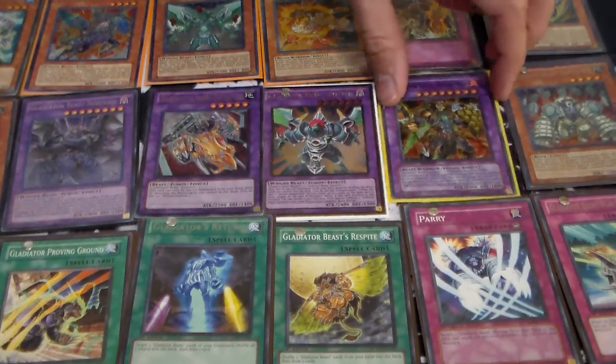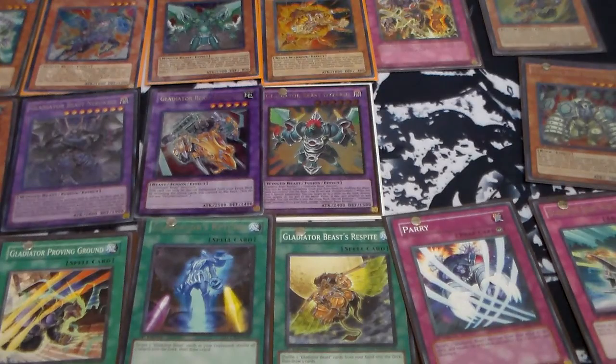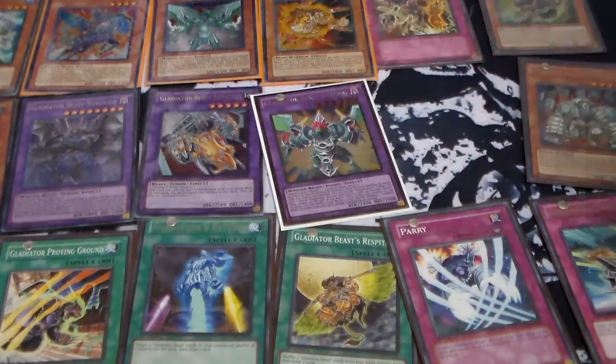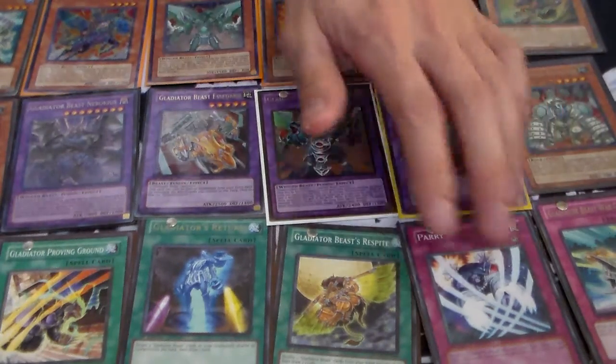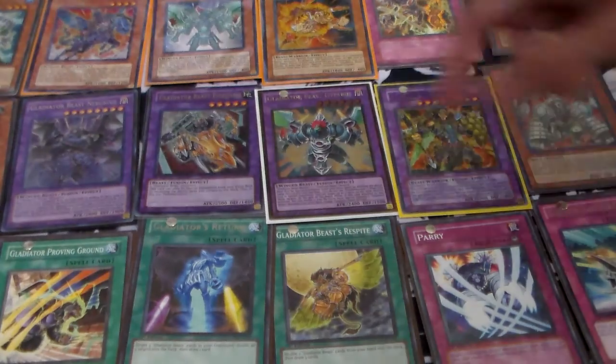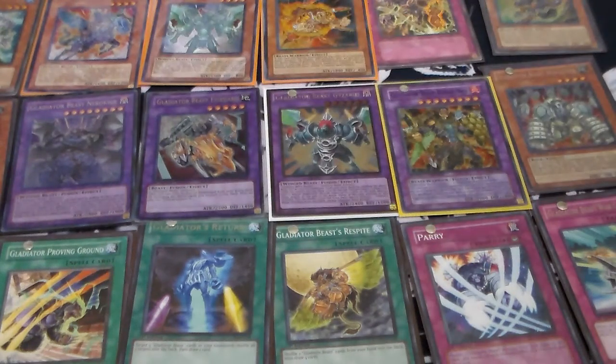What does Heraklinos do again? He just negates spells and traps. And if you just spam Geyseris, it's pretty good. I don't know why they reprinted him. But if you just make a build that spams Geyseris over and over again, you could probably win just like that.